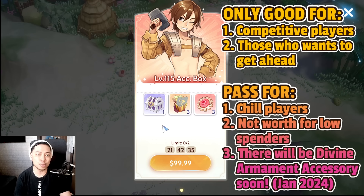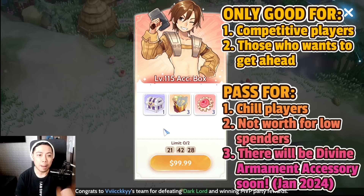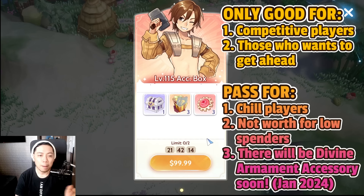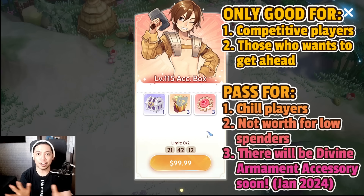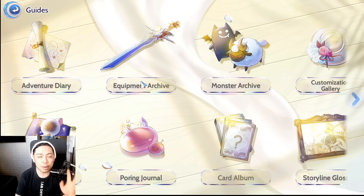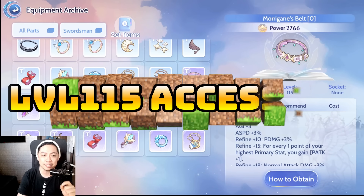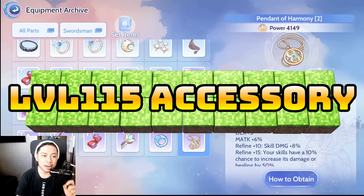This is also good for those who already have one accessory they've looted and only need one more to pair it up. However, some of these accessory sets are not acquirable through the MVPs. For those who are less competitive and more chill players, you can skip this accessory box — I'll be discussing that later. Let's now discuss each of the level 115 accessory sets.